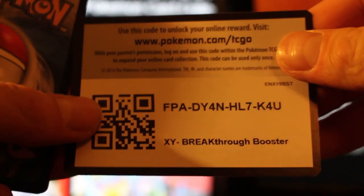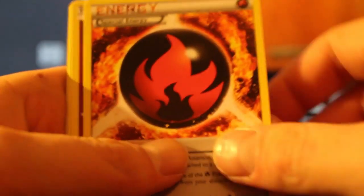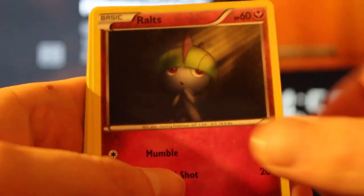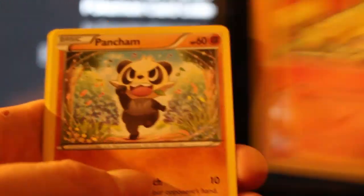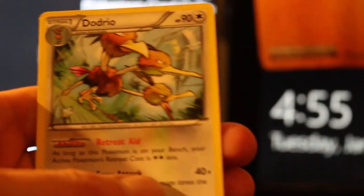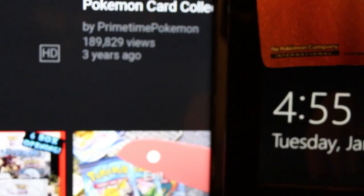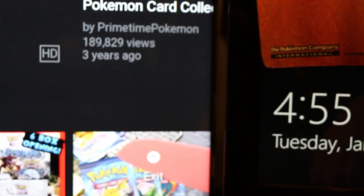So there we go. So we've got Prinplup, Dedenne, Burning Energy, Sprouts, Magnemite, Fennekin, Pan Cham, Meow, Reverse Dedenne, and a Dodrio. Not too shabby at all.